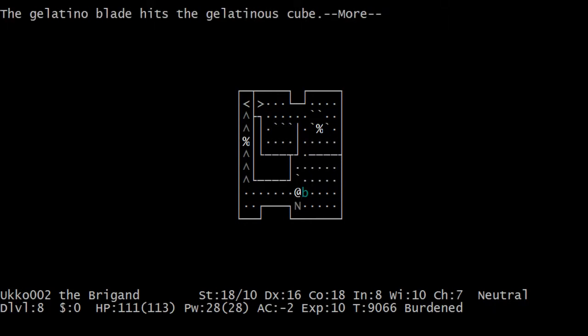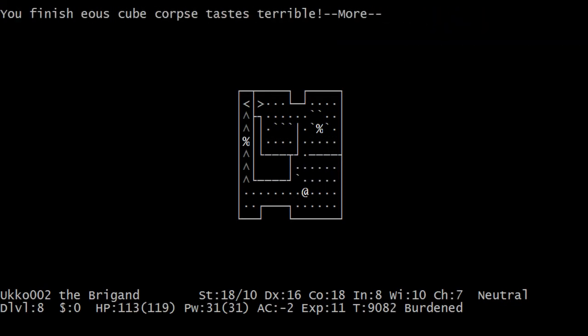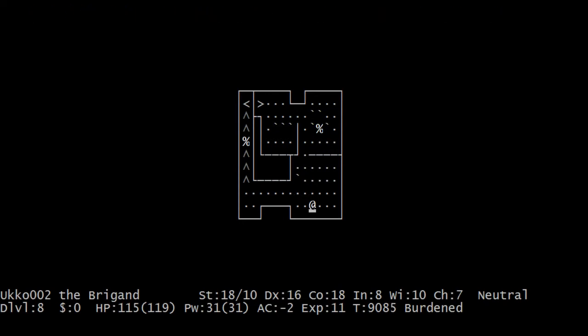Gelatinous cube. I think gelatinous cube can give you free action — let's see. Full of hot air. No, I don't think that's free action — that's frost resistance. Took me a moment to get it.